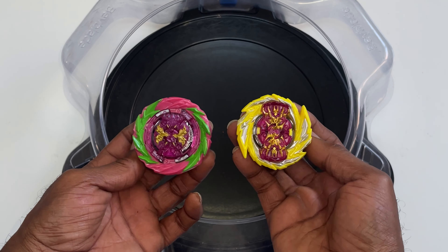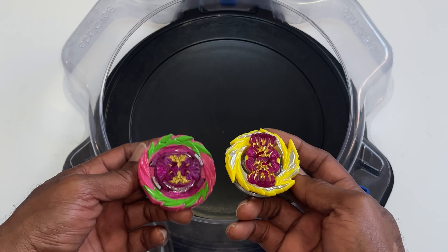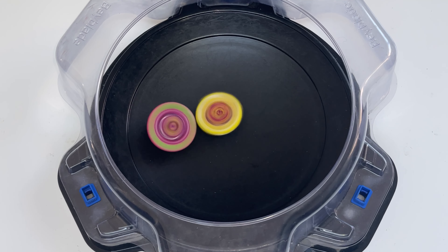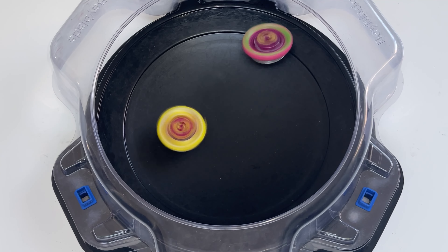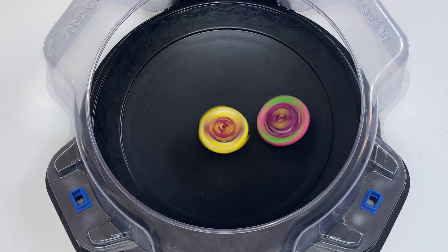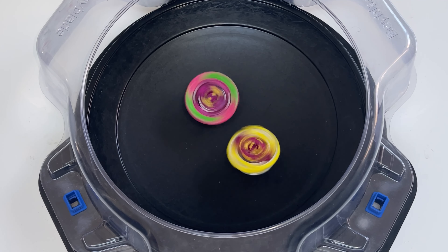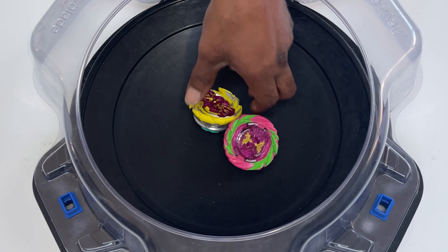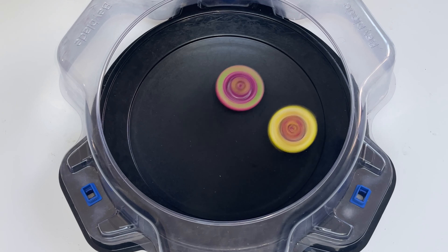So what we're going to do is take them both outside of their elements and battle them in the standard stadium. We'll go a couple of rounds. Master takes it — the stadium is a little dirty but hey, it makes the battle look more interesting. Master is destabilizing Fierce Basilisk. Master Genesis Hyper Spear — will Hyper Spear dominate? We'll find out.